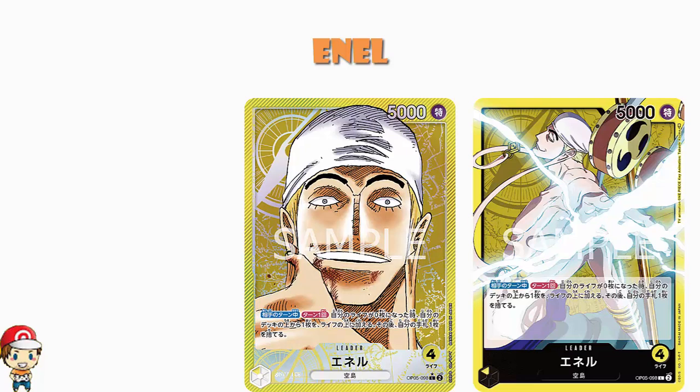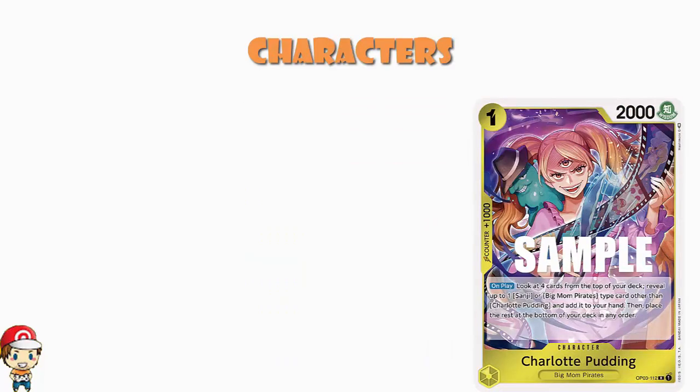Starting off, we've got the one-cost Charlotte Pudding from OP03 — one cost, 2000 power, counter plus 1000. On play, look at the top four cards of your deck and find a Big Mom Pirates card other than Charlotte Pudding, or a Sanji, and add it to your hand. It's a classic search effect we've seen many times. In this deck you're searching for Big Mom Pirates, which is foreshadowing where this deck is going.